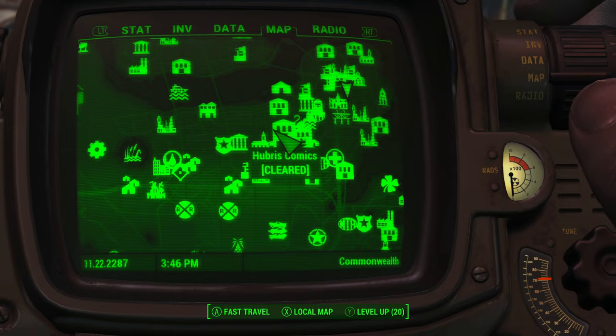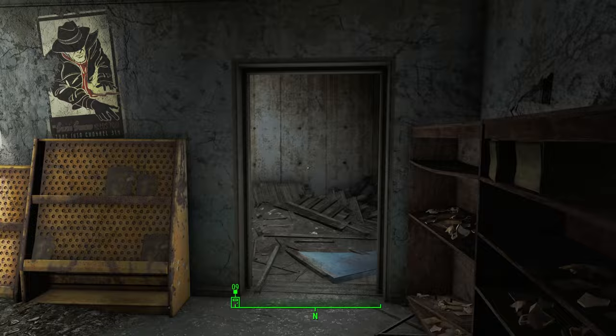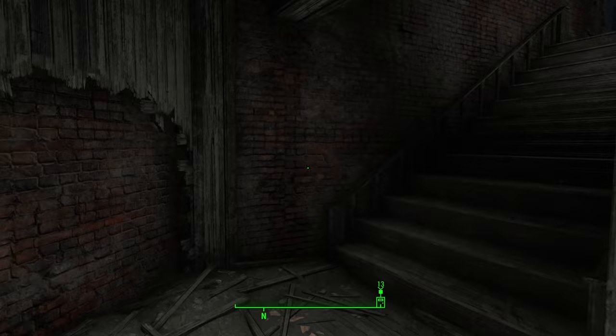Once you make it, go ahead and go inside. We will need to make it to the very top floor. Follow this wall and go through the door, look to your left and go up the stairs. As you go through the next door, look to your right and go straight until you hit the wall, then look to your right again, go through that door, and go up the stairs.